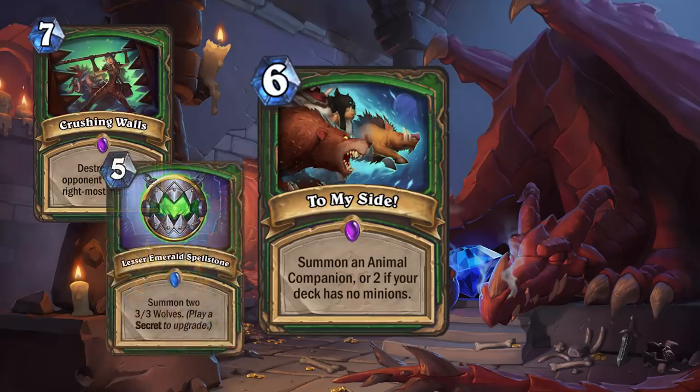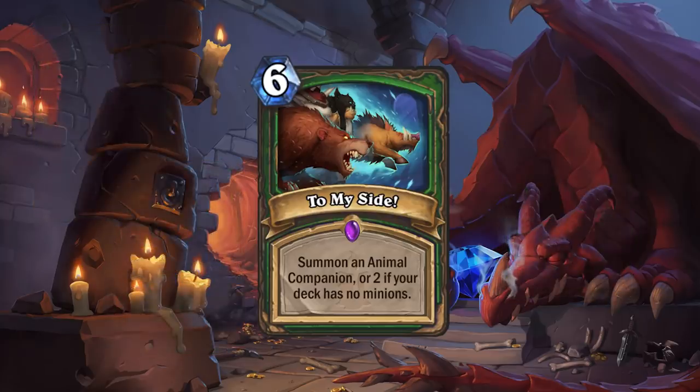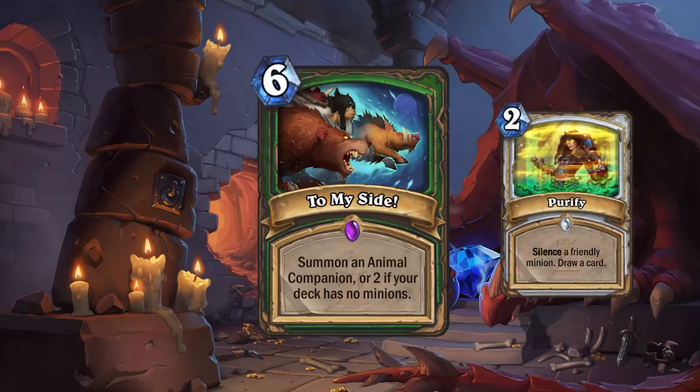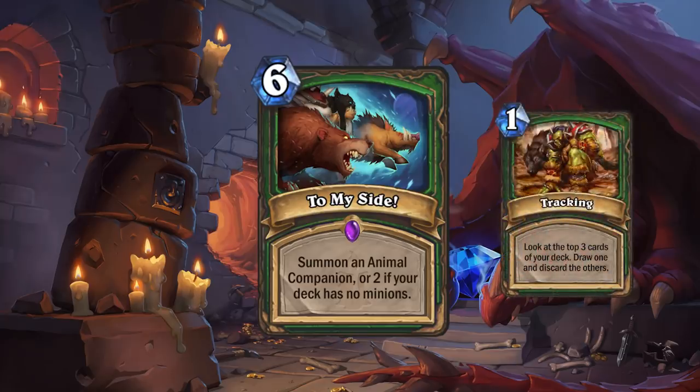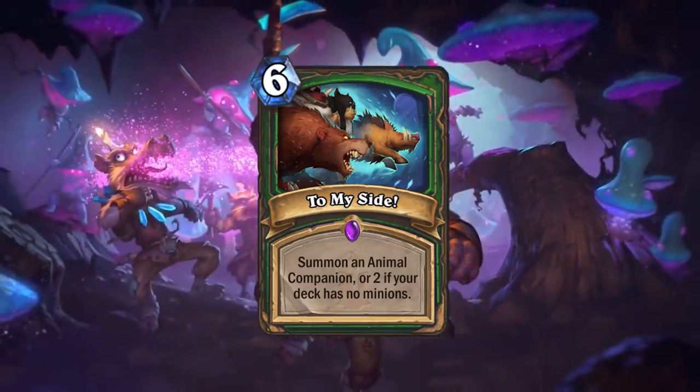We've gotten more expensive spells for Hunter like Lesser Emerald Spellstone and Crushing Walls, and there's also Kathrena Winterwisp which recruits beasts, encouraging a deck of mainly valuable beasts and getting rid of minions. But where I don't get this card is why make the requirement have no more minions in your deck? Are you supposed to hold on to this card until the very end where it's part of your win condition? It's really an odd choice. I suspect they're going to try to make this card work in a future expansion. Like that laughed-at Priest card Purify, I have no real idea of their plan. Tracking helps thin out Hunter's deck, so maybe a Hunter that gets rid of their cards will be a thing. To My Side is so bad it's actually suspicious — I think in one and a half years this will be a tier 200 deck.